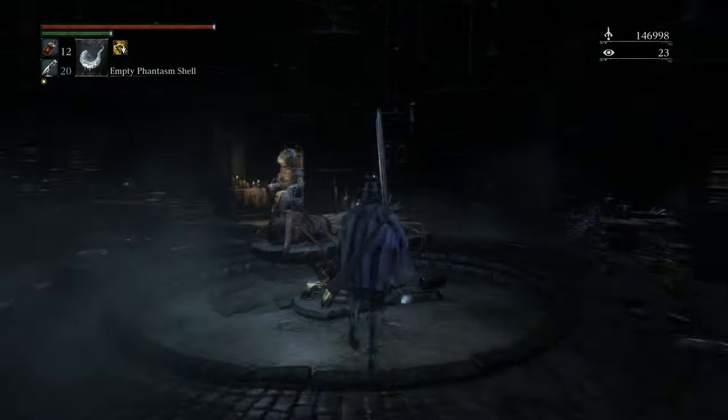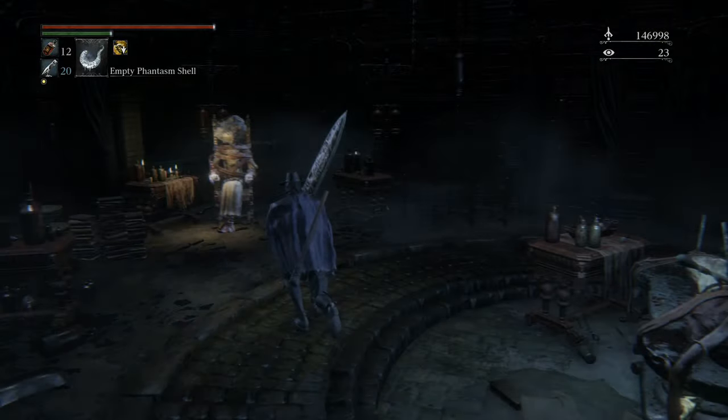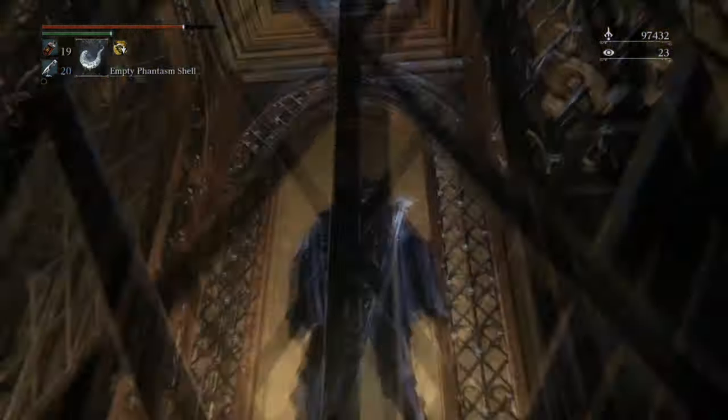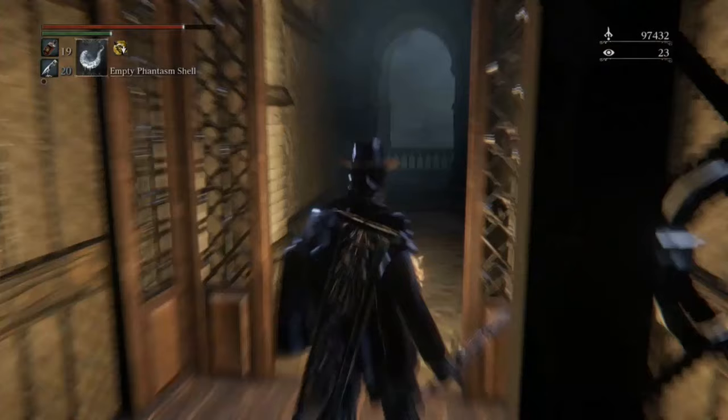So first of all, as you all know, this is the NPC we're going to have to give these brain fluids to and to ask for them. There are a total of three, so we're quickly going to go over the locations of each one. The first one is here in this secret passageway halfway up the lift. As you can see here, it's just on the side here.